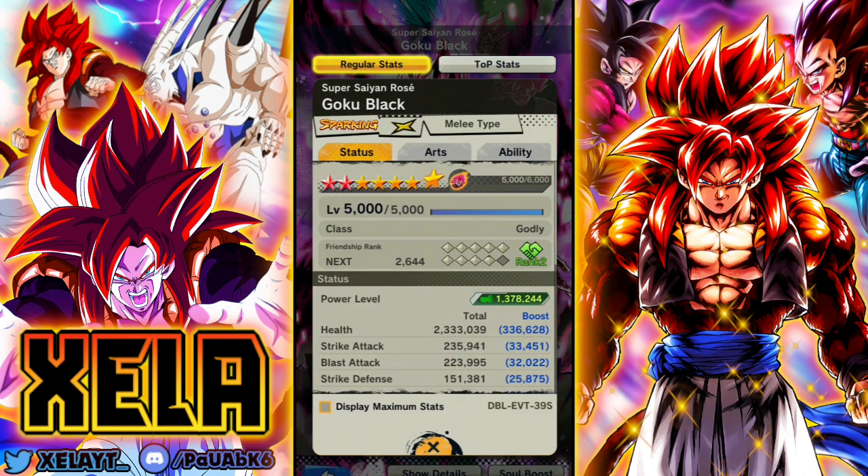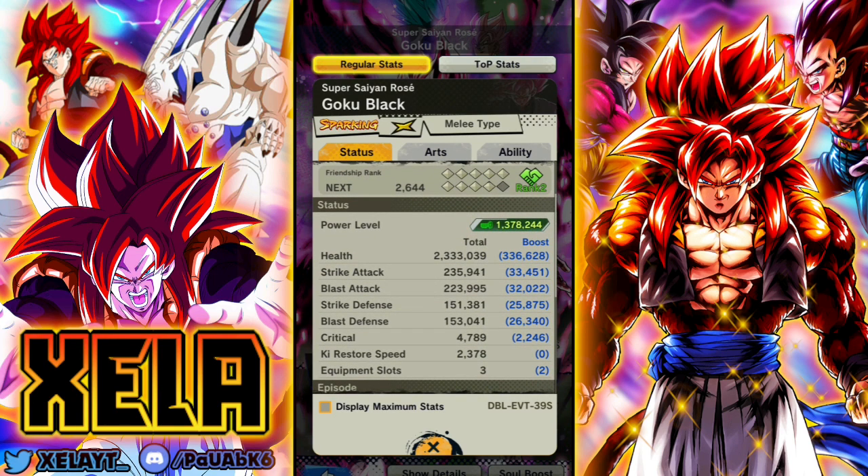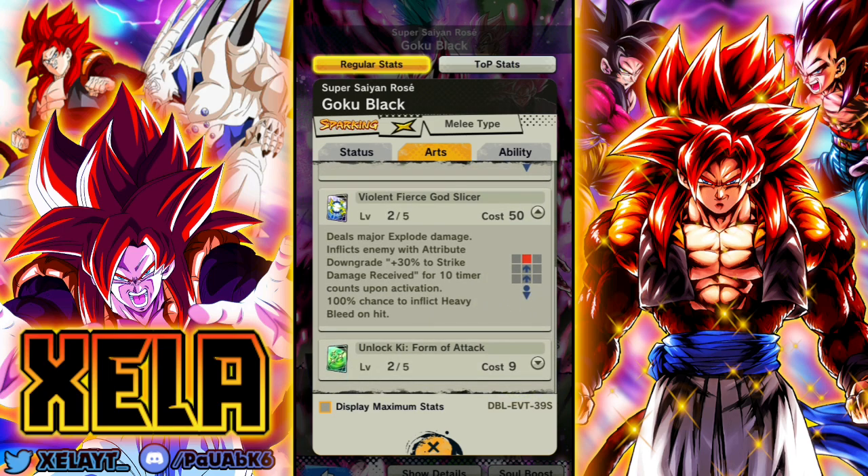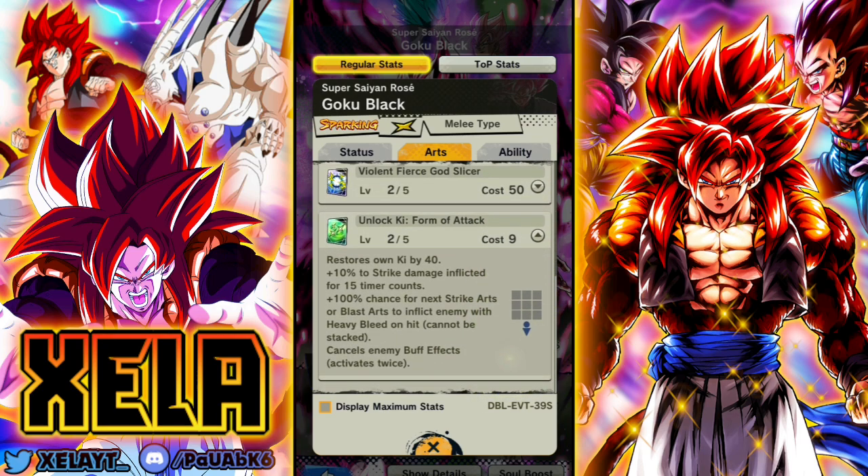Let's take a look at his kit and stats at nine stars — his second-best milestone. He gets 235k strike attack, 223k blast attack, 151k strike defense, and 153k blast defense. Honestly super solid. He inflicts bleed, which is a very big part of his kit. His blue card is basically the same Rosé melee type — the violent god, where he sticks you with a bunch of things.